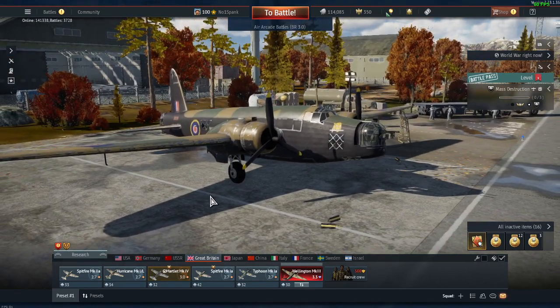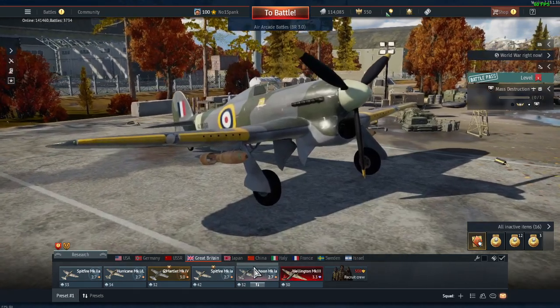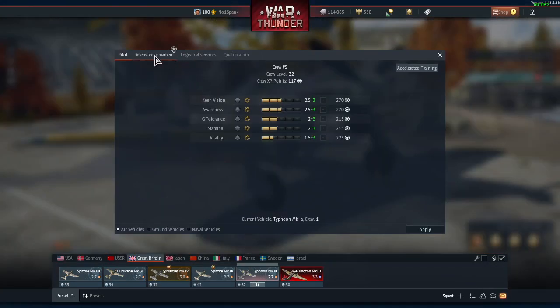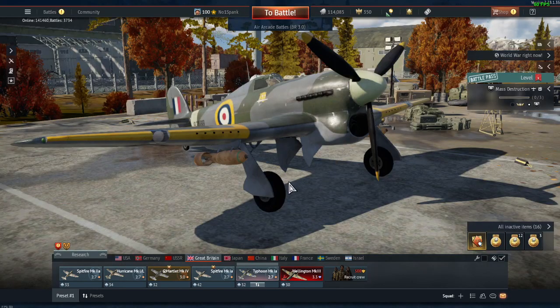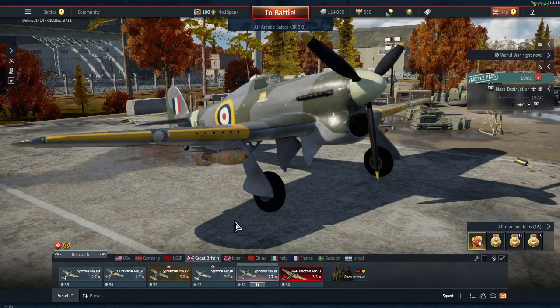When you first start, additional crews can be bought with silver lions, but you can only get about four or five crews that way, and after that you need golden eagles. Also, if you've picked a nation you're going to mainly grind with, get your crews built up as quickly as possible so that you can try to keep them all balanced in level and experience. You want to keep them balanced rather than getting a crew later that can't be experted on certain vehicles.